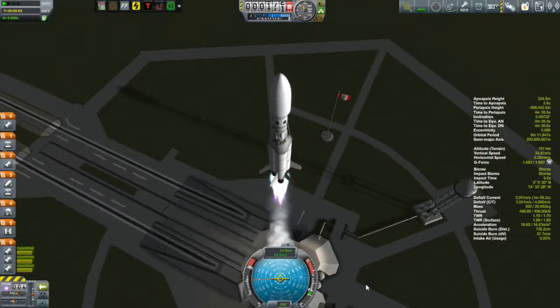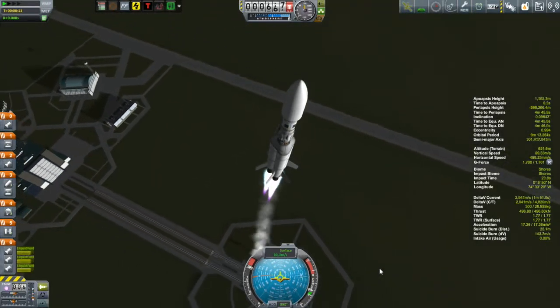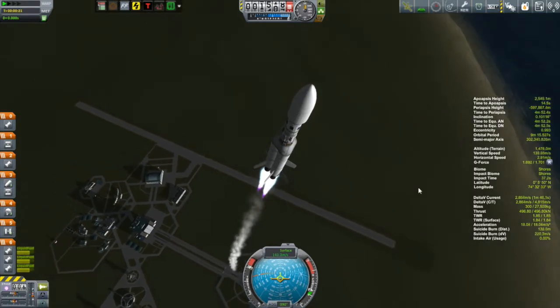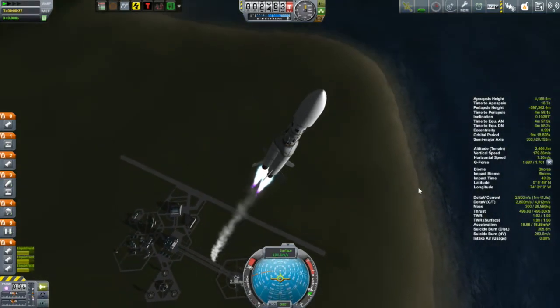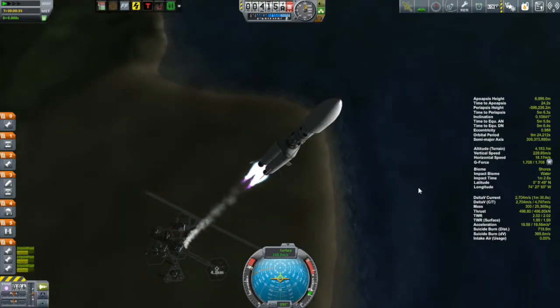Hi, my name is Mike Gaben and welcome to episode 27 of my beta campaign. In this episode we are going nuclear — we're taking advantage of some of the unlocks that are making use of fission nuclear power, and we're going to be putting them to some use.